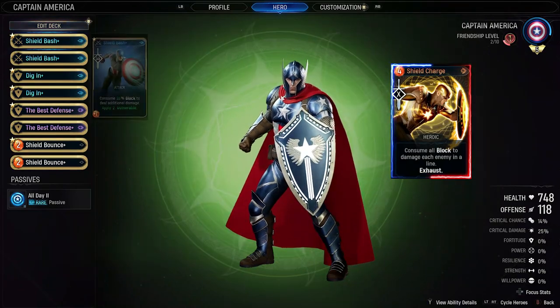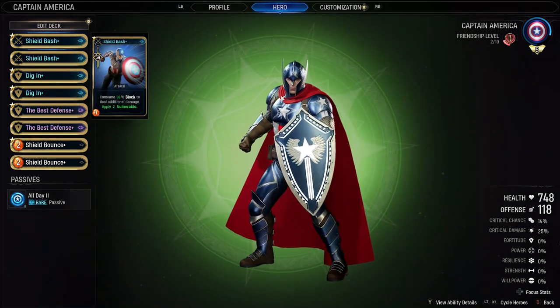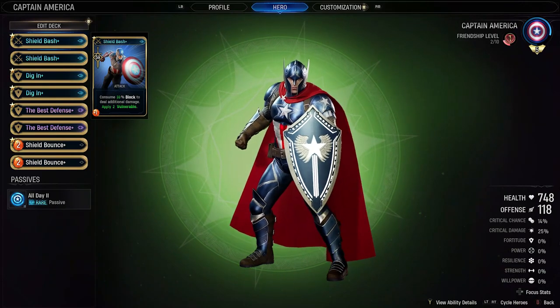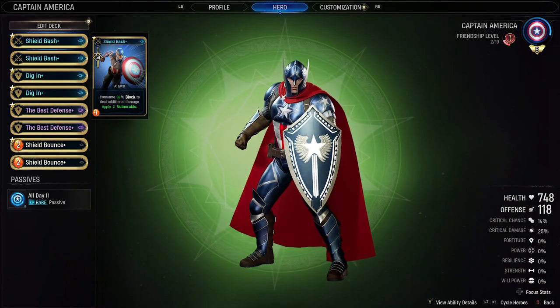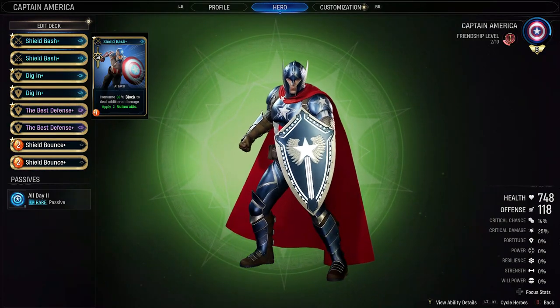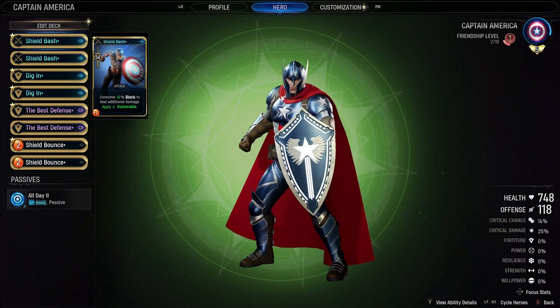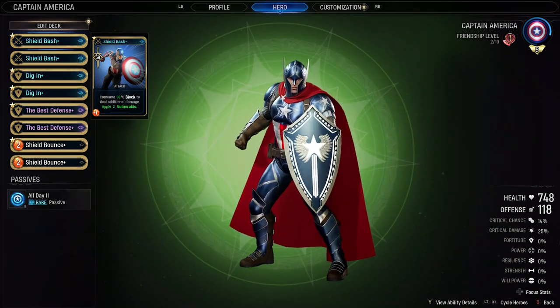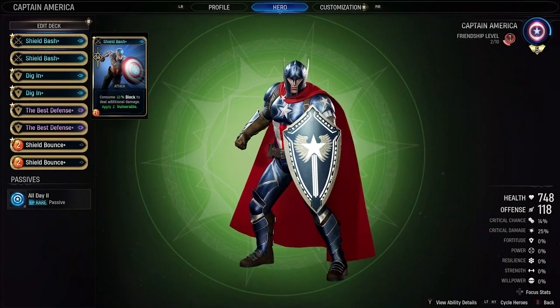Shield Bash is going to be your bread and butter for doing a lot of damage and applying vulnerable on one enemy you can't quite take down. It goes off your block, so you can do quite a chunky number with it, though you're not really aiming to use this as much as the other cards. It consumes 33% of your block and deals additional damage depending on how much you have — usually hitting around 280 points of damage plus applying vulnerable.